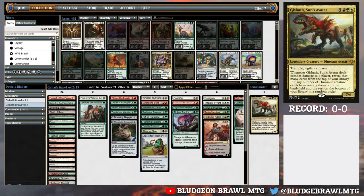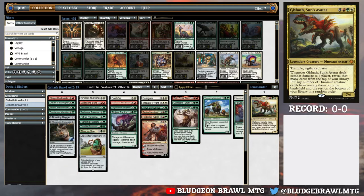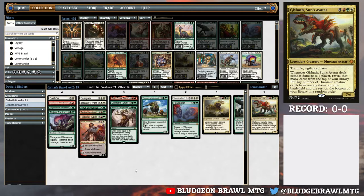Hello everyone! Welcome to the first Bludgeon Brawl MTG stream ever. I am Matt, and I am here to play Gishath, Sun's Avatar in Brawl today. The deck itself - I compiled a couple different lists, looked at what I wanted to put together, and put it together pretty well. It's relatively what you'd expect: there's a lot of dinosaurs, a couple mana ramp spells, Lifecrafter's Bestiary is super helpful with the scry effect, and we have Huatli as our Planeswalker for some additional Dino Tribal.